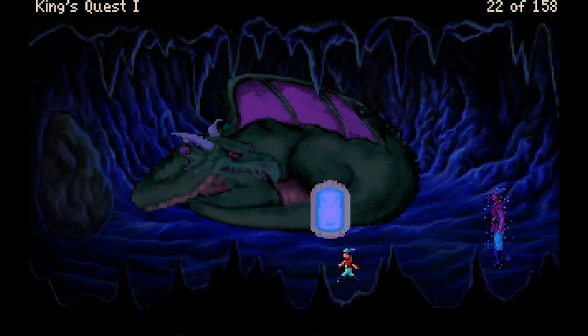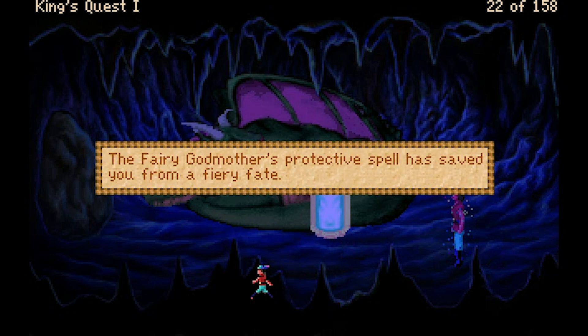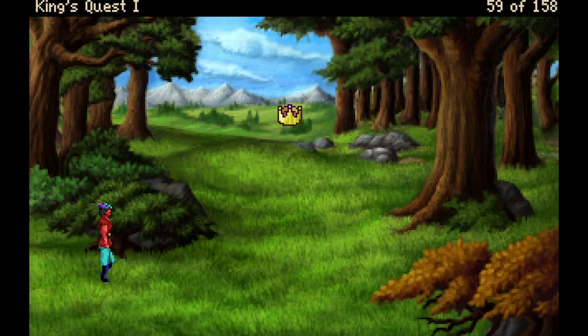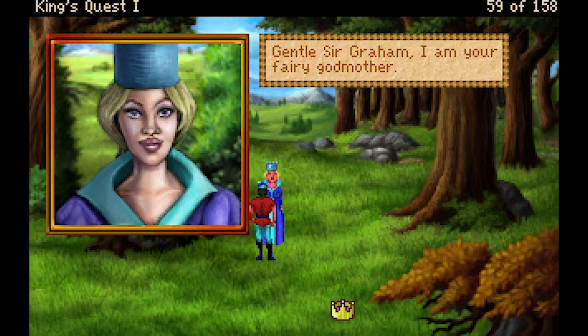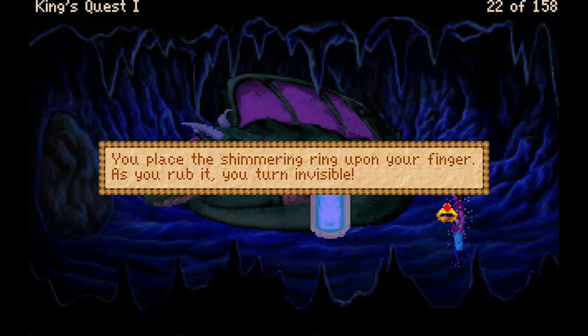Apart from the dagger in the water, there are other more indirect ways to deal with the dragon. One is to confront it when you have the fairy godmother's protective spell. She turns up randomly on a certain screen and casts a spell that protects us from enemies, but only for a limited time. Her voice and portrait aren't exactly how I imagined her.